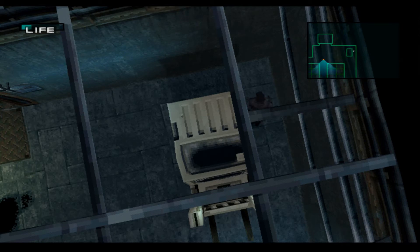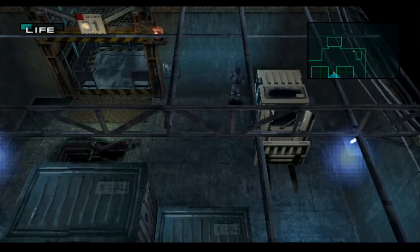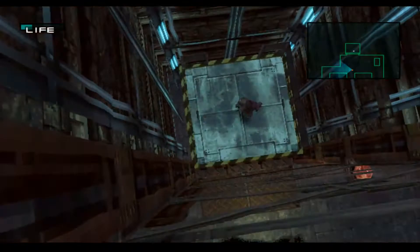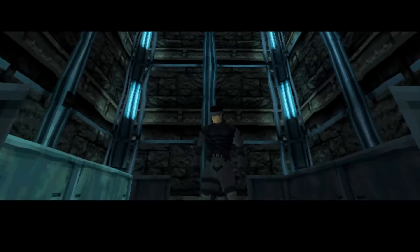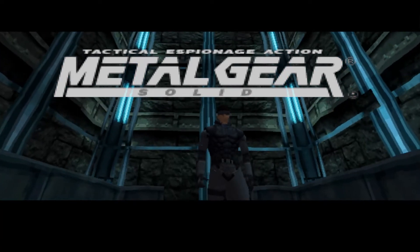The elevator is manned by another guard who will spot you straight away if you're in plain sight, so some kind of strategy is always the best bet. Then, once you're in the elevator, it goes to the proper title sequence with a great shot of Snake with the logo above his head, before it dims to black and silence, marking the end of this section of the game.